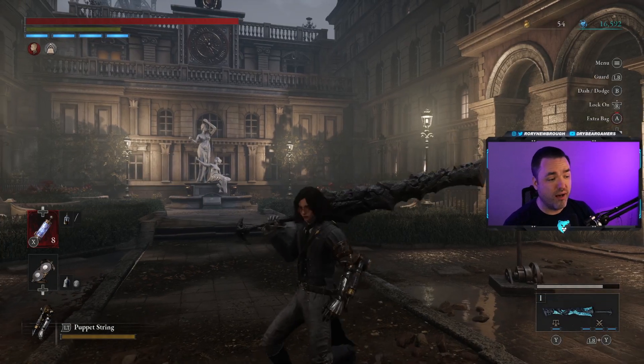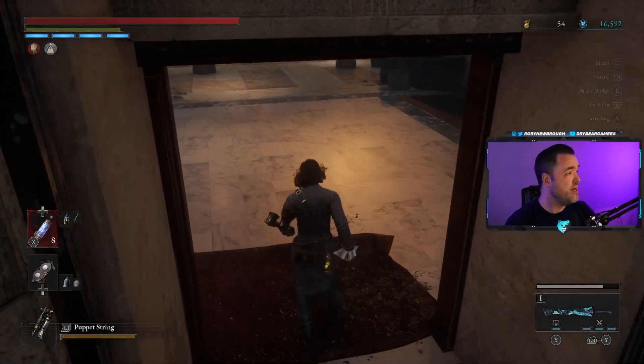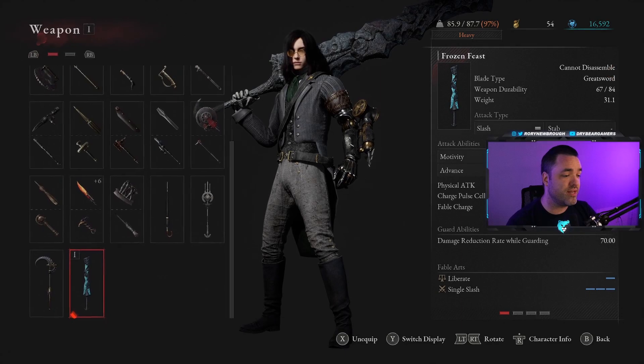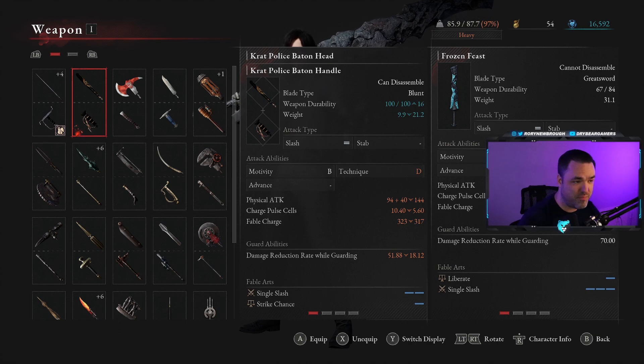One of the cool novel aspects of Lies of P is its weapon system — the fact that weapons, for the most part, can be separated into two different pieces. But this means that if you're used to other Souls-like games, you may not understand exactly how this weapon system works. When you get a weapon that isn't a boss weapon, it'll come separated like you see on screen. It'll have a hilt and it'll have the top of the weapon, and each of those signify different things.